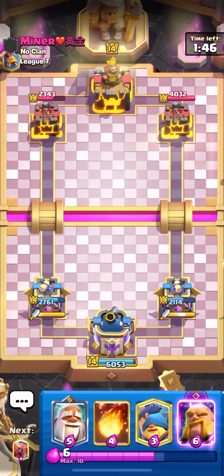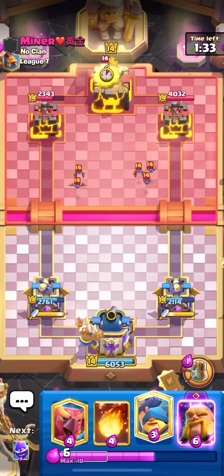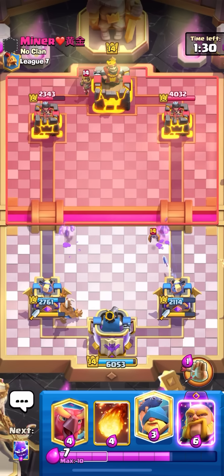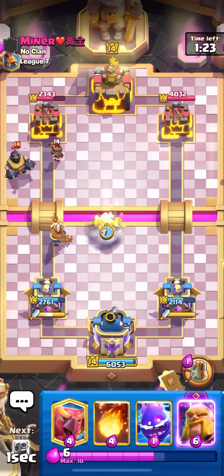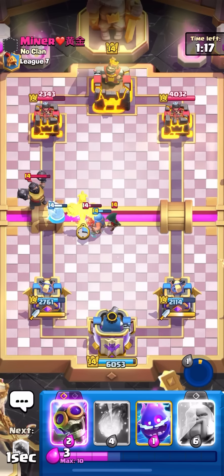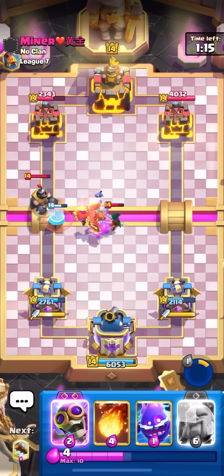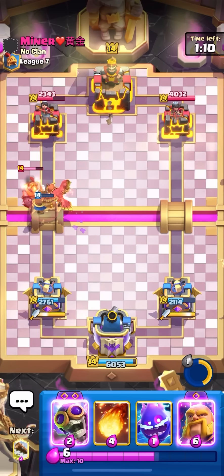Only problem is evil wall breakers — I have a log but I don't know if it's worth putting it on the evil wall breakers. Going for a monk in the back, need to go for RG behind and pop the ability on this monk. Going for fisherman all the way up high to hook the little prince in — or if not the little prince, probably the deep mega knight. Yeah it's going to hook the little prince. Popping the ability here, phoenix on top — looking good, the phoenix is going to get a ton of value.